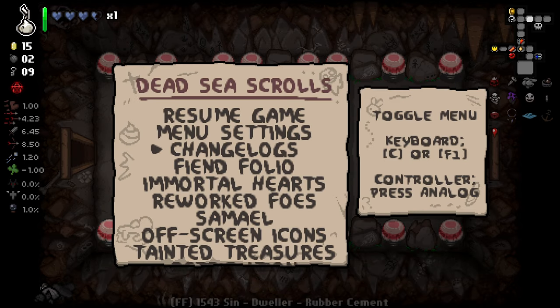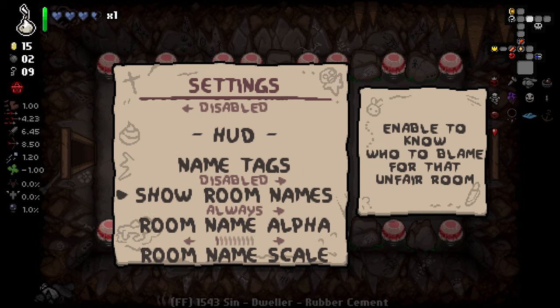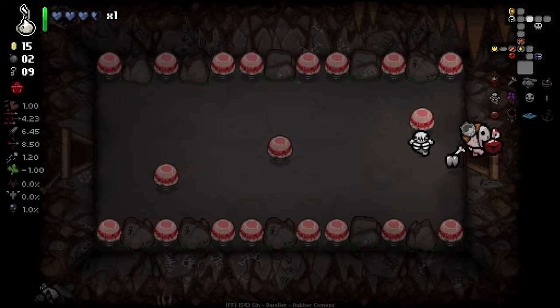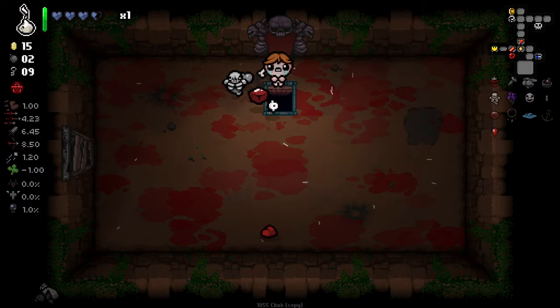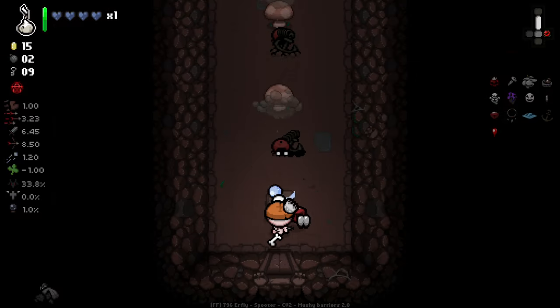I've just noticed something we need to change. Fiend Folio settings, UI, force small — just makes the room text at the bottom a little bit smaller, which I quite like. I think it being super large isn't the greatest. But yeah, stats are actually pretty good right now — 4.23 fire rate and a nice bit of damage. Pretty good going. I think it's going to wane as we go on so we're going to still have to try and improve that a little bit.